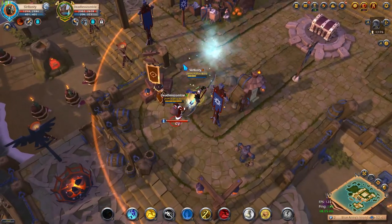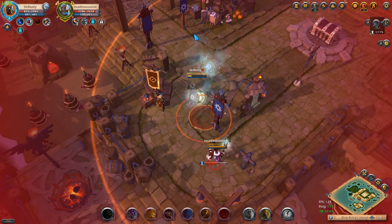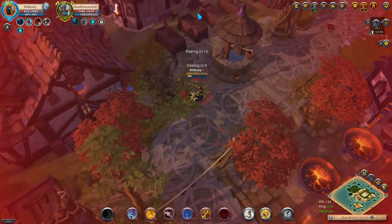Your undead cape will trigger when your health falls below 25%, turning you invisible. Save your demon boots for this moment so you can run away quickly without being seen.